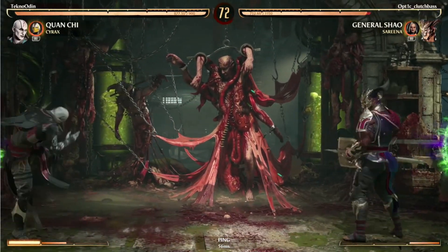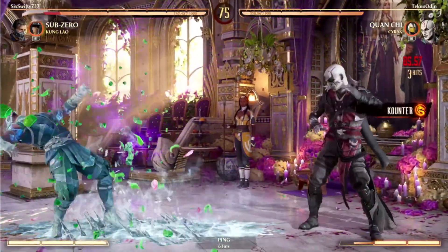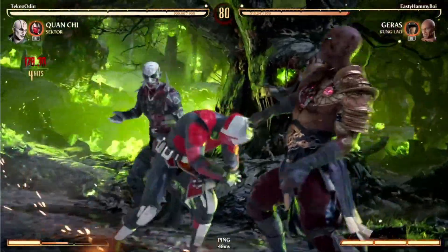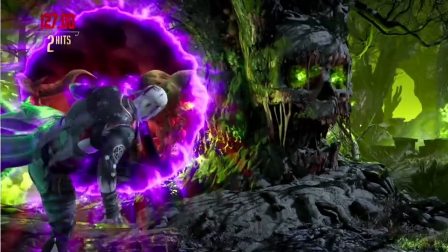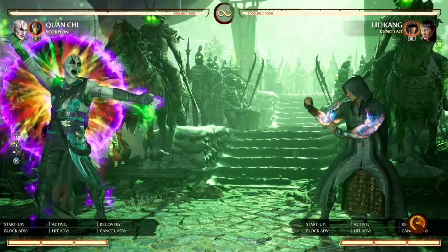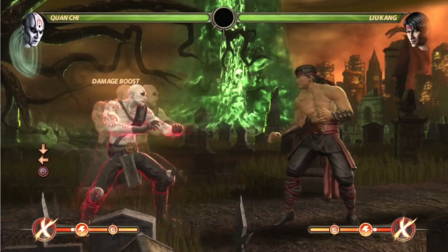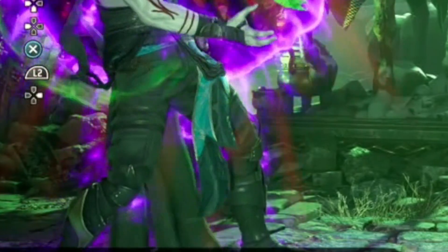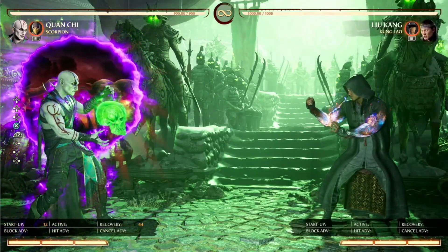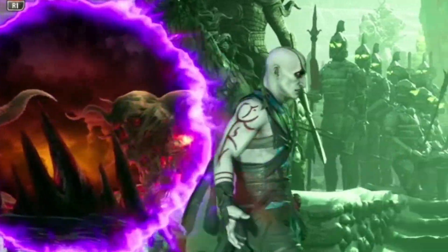A zoner, Quan Chi utilizes a powerful poke and a variation of bullet hell to control the space between him and his opponent. This is aided through his unique mechanic and buff, I'm dubbing the zone. So by pressing down back three, Quan Chi will create his zone of power, a buff that has spanned throughout the modern era. This zone can be moved around by holding down three and moving left to right. However, you will need to be holding block so that Quan Chi stays in place, otherwise he's going to get into some trouble.